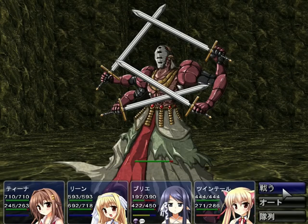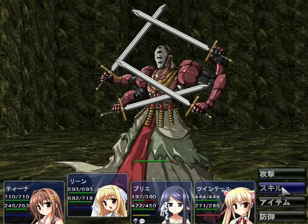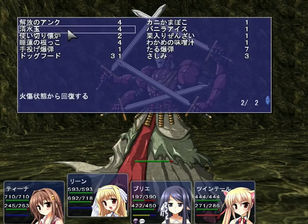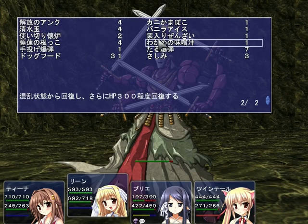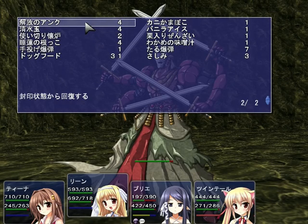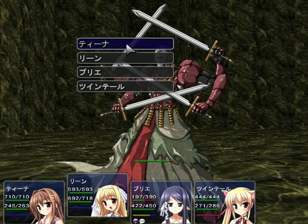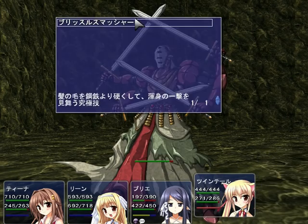Poison and seal. Do I have a multiple status cure? Let's do the seal, because that's the most important one. She needs to be able to use magic.